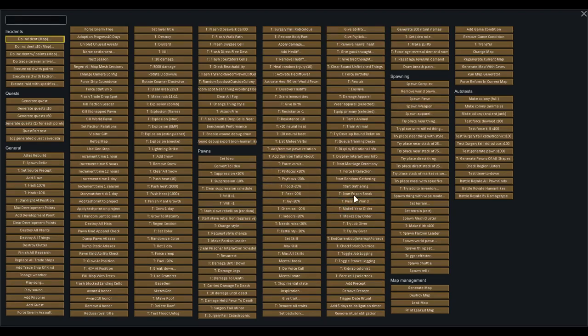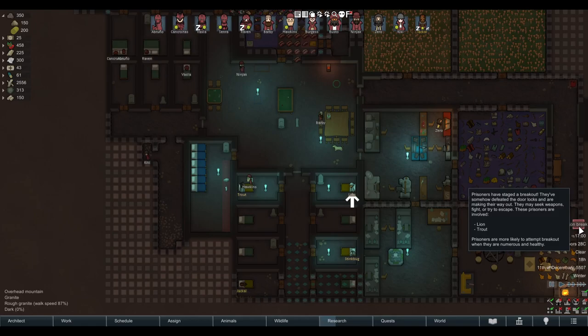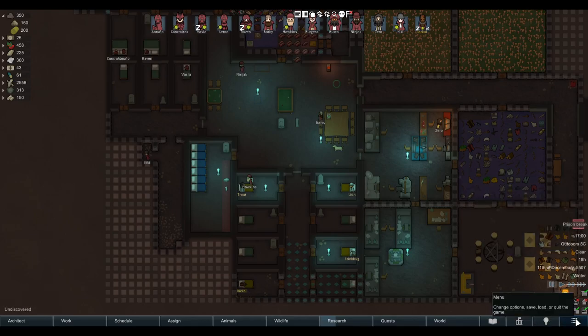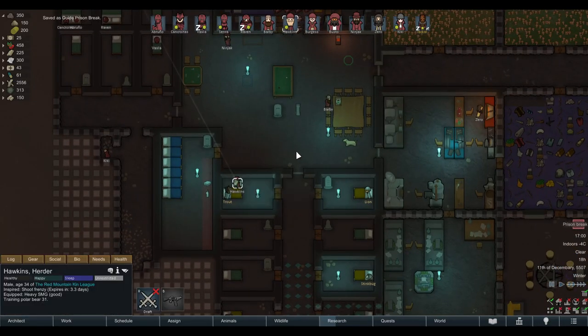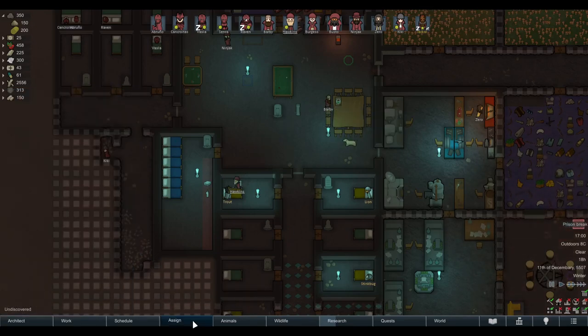So let's do this again. Start a prison break — Lion and Trout are breaking out. So what you want to do is take Hawkins, because he's just there, and tell him to go here. And then you want him to drop his weapon and then go back. Why does he need to drop his weapon? Because the fist is actually the weapon that does the least amount of damage, and that is what you need if you don't want to permanently injure or kill your prisoners.